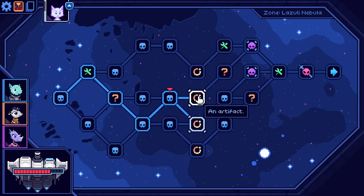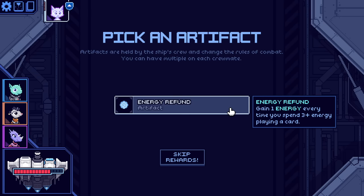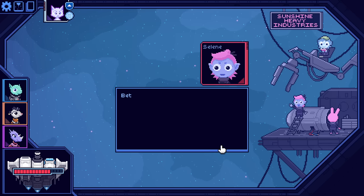Energy refund — gain an energy whenever you spend three or more energy playing a card. That's going to change the way I draft things.